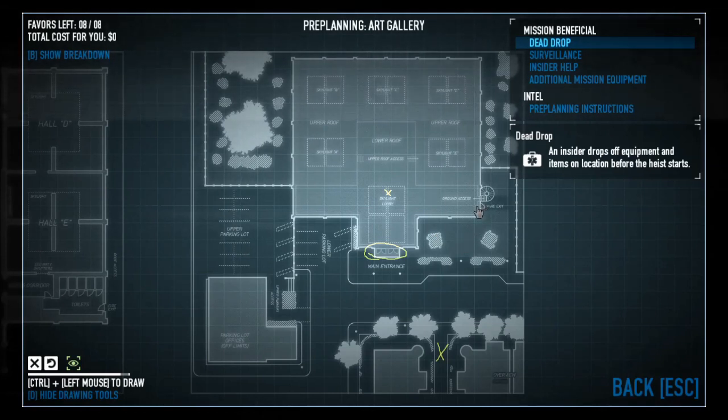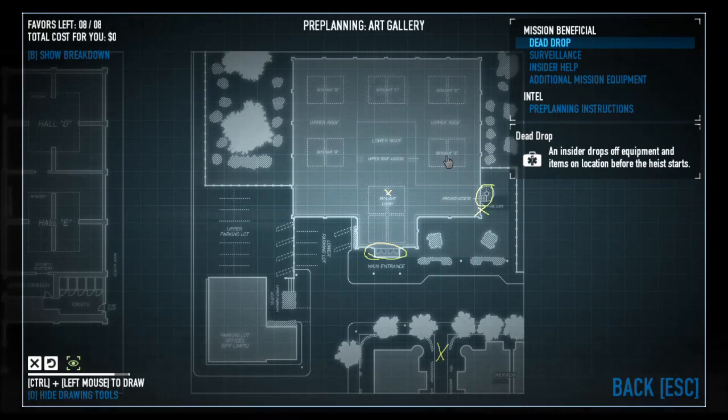The other two ways you can go in: you can either go in at the fire exit, which will take you into the bathrooms, or you can go up these stairs and try to find a way to go into one of these skylights.